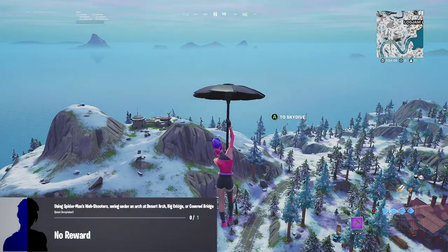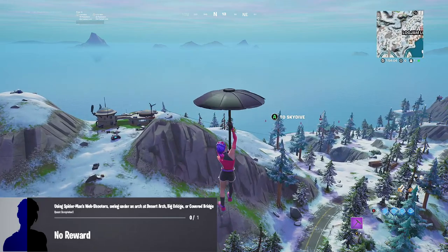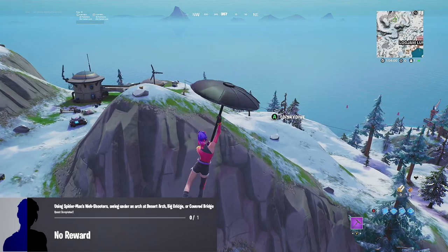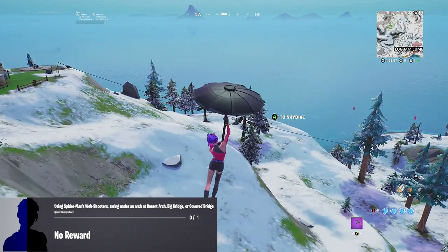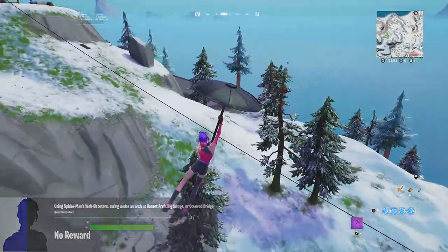Hey everyone, it's your boy Vishen and welcome to another Fortnite quick challenge guide video. Today I'm going to be showing you how to complete this challenge, which is using Spider-Man's web shooters to swing under an arch, a desert arch, big bridge, or covered bridge.